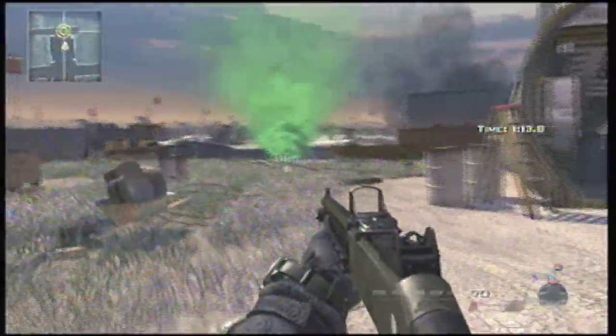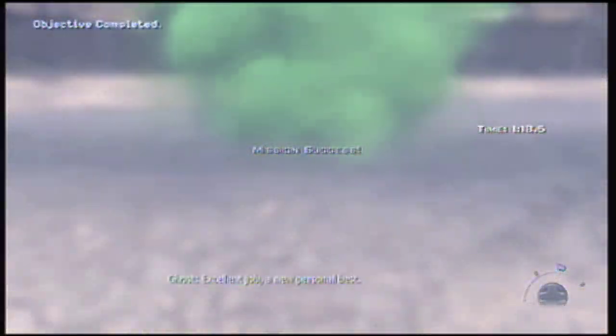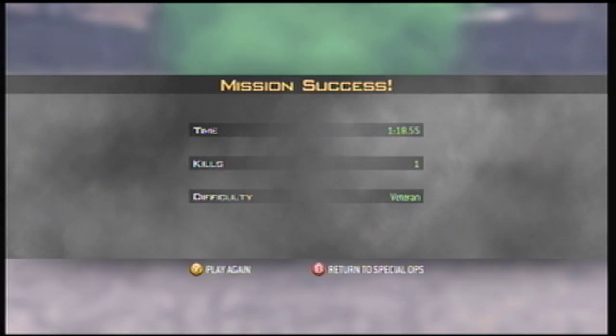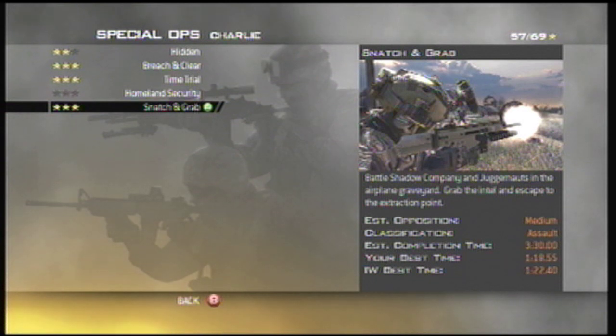I forgot to mention — thanks to Mr360Games. I watched your video and looked at your strategies. We beat Infinity Ward's time: we got 1:18:55, Infinity Ward's time is 1:22:40. Notice how we also only got one kill — you don't need to kill a lot of people. We beat Infinity Ward's time, so we did good. Paperback VG, thanks for watching — subscribe!